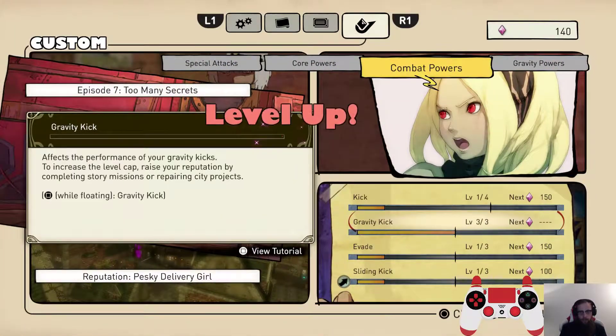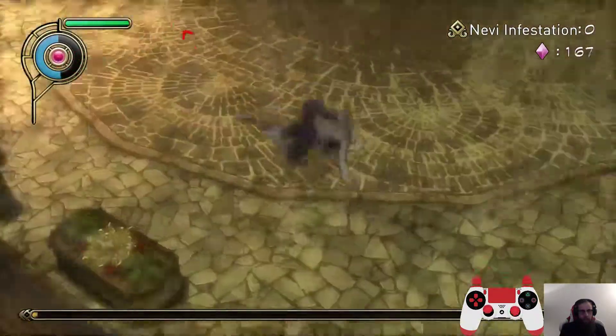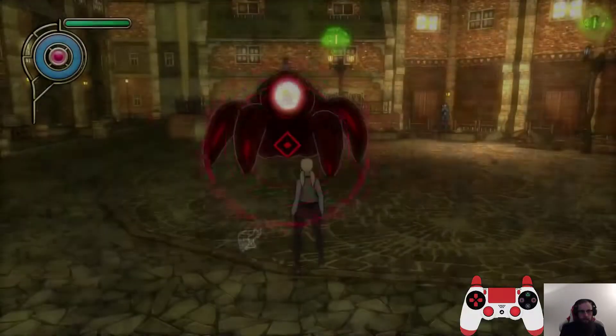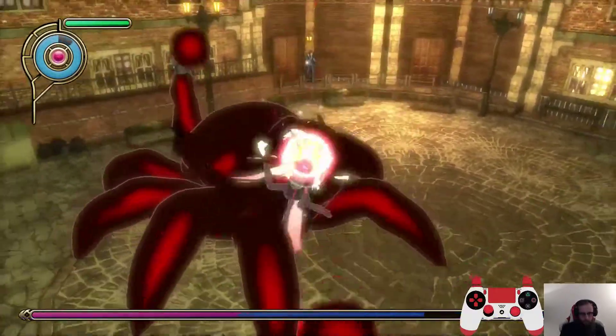Before we start this, we're going to upgrade to gravity kick level 3. So make sure at this point you have at least 600 gems if you can. As you can see, we have a pretty good abundance of gems. Just kick her, and then we move to the final phase. This is just RGKs — that's all you're going to want to do. And then that's it.